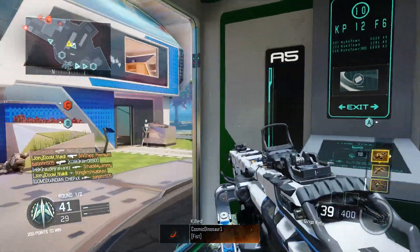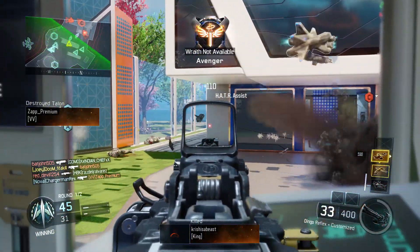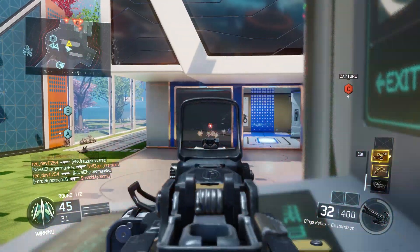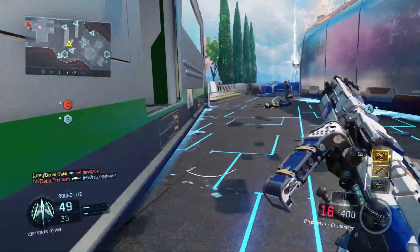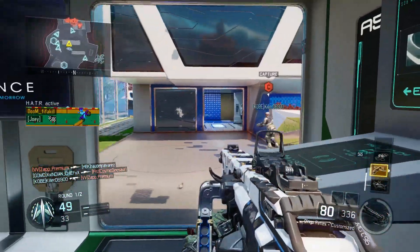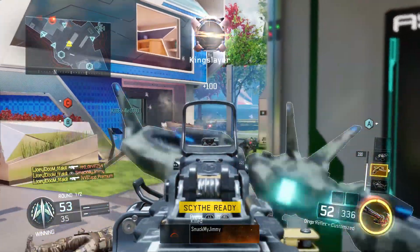Afterburner, of course. You don't really need afterburner on this class because with a dingo you're mainly going to be sitting back. In this gameplay I had a lockdown on the blue car area — between the blue car and the window — and I'd fall back if I wanted to get streaks, which is definitely something you guys should do. But having afterburner got me out of a few tricky situations when I needed to reload, because obviously it's an LMG so it does take a while to reload.